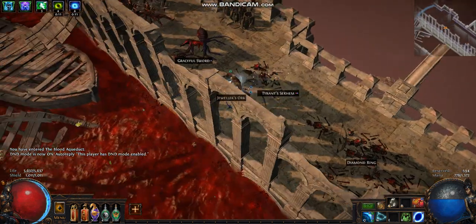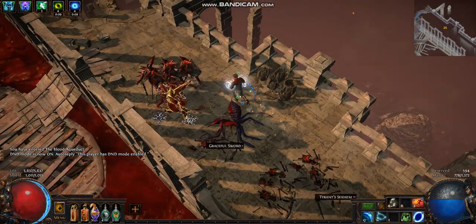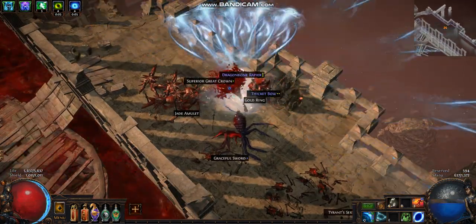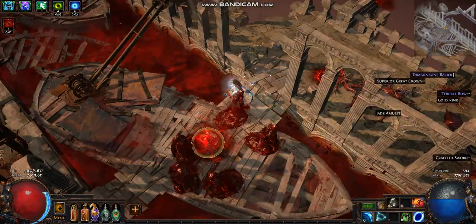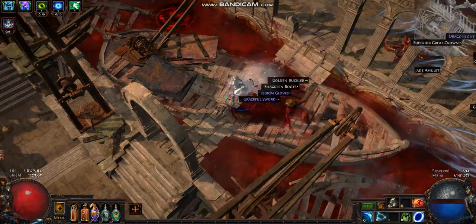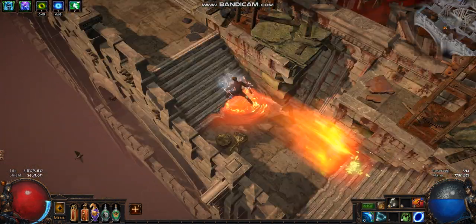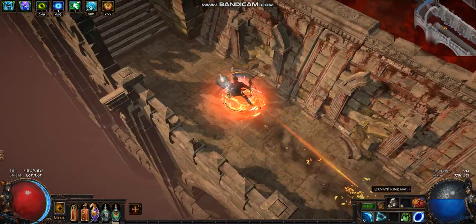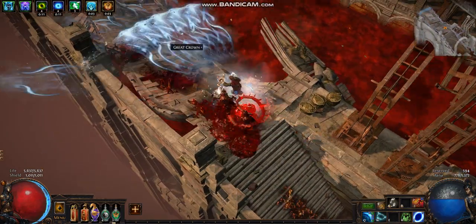Pretty fast. Normally with a rare enemy, you would curse it and just kill it — pretty simple. We have Herald of Ice and Clarity: Clarity to increase mana regeneration, Herald of Ice for a bit more damage. That's how you play the build.